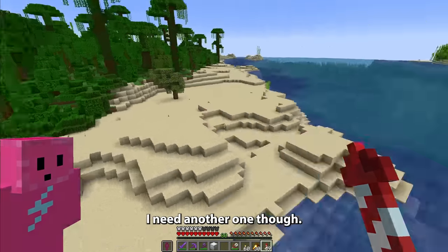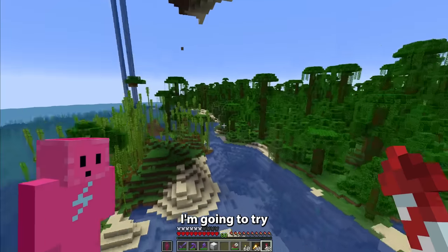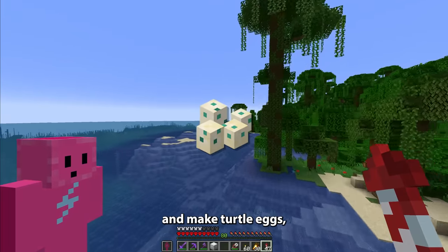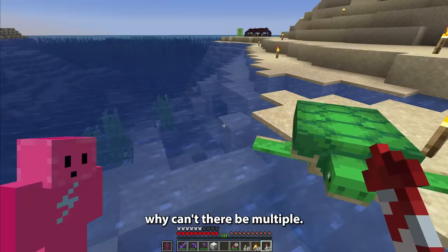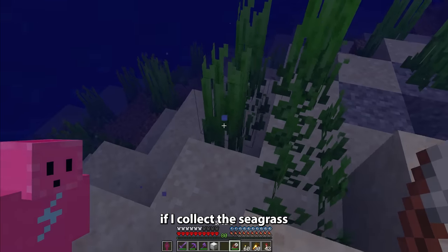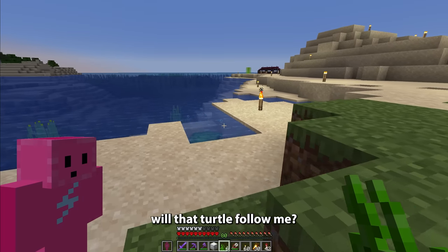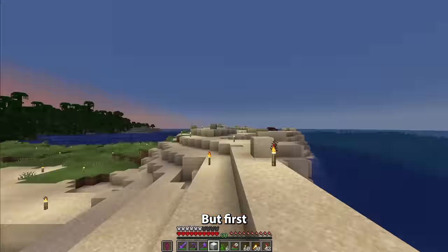Oh, we've got one turtle. I need another one though. All right, you stay right there. I'm going to try to find another one, and I need these turtles so they can breed and make turtle eggs, which I can then steal off of them. Why does there always have to be just one? Wait, if I collect the seagrass — because this is what they breed with — will that turtle follow me? Oh my gosh, yes, it will! I have an idea. But first, I'll go to sleep.